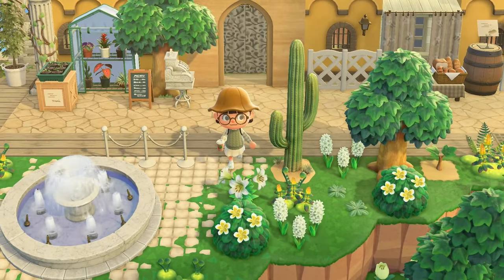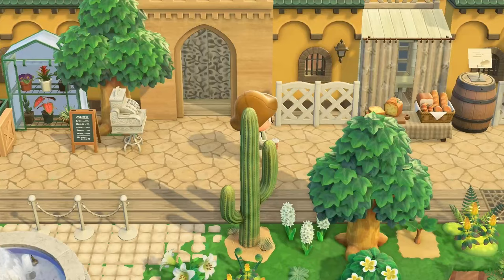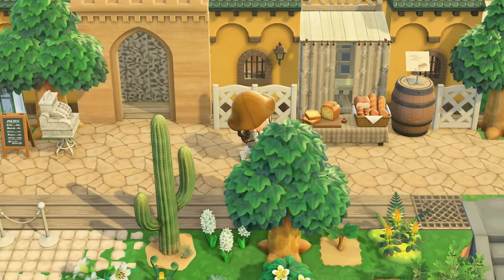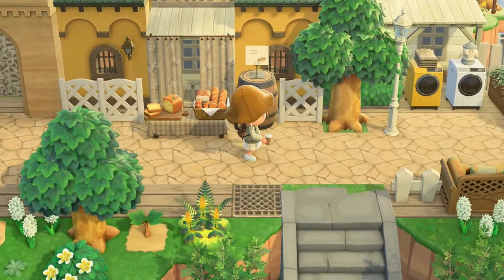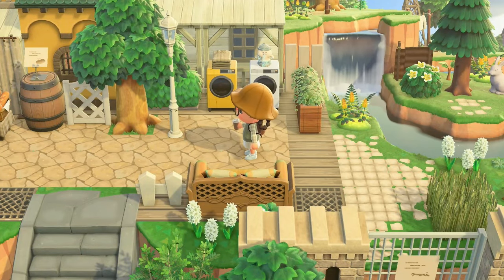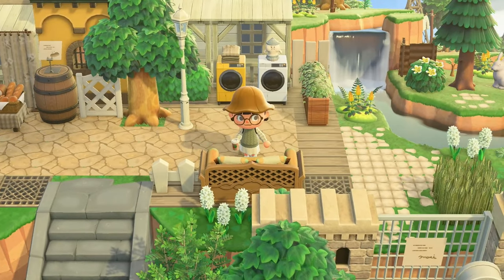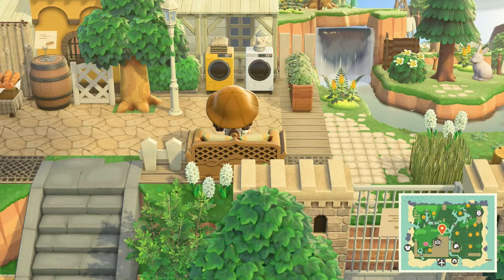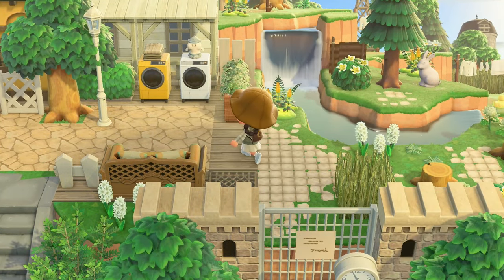One of my biggest fears in life is looking out a window and seeing somebody standing there with their face against the glass — I would literally die. Is this a little outdoor laundromat? Like, next to a little bakery where you get to sit and wait for your laundry? I think this is the more forest core part of the island.